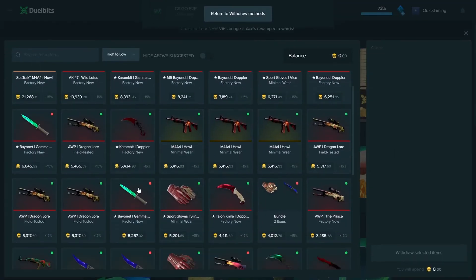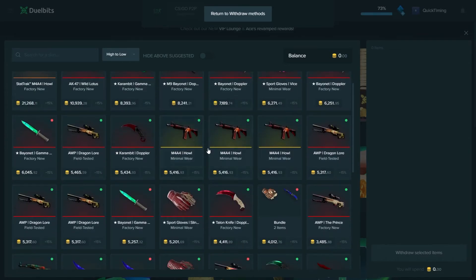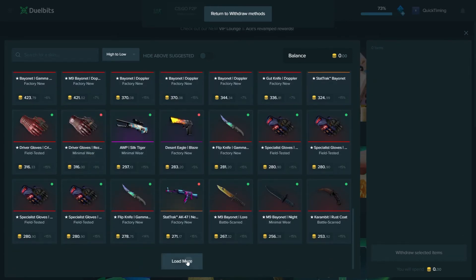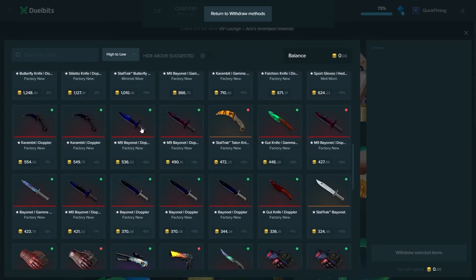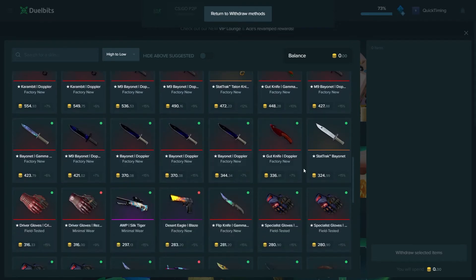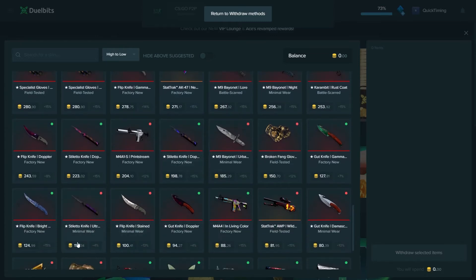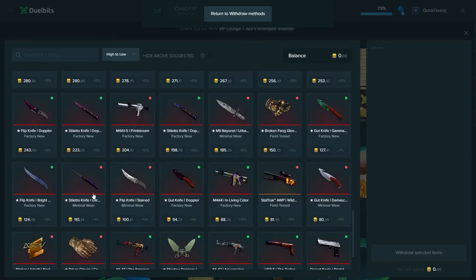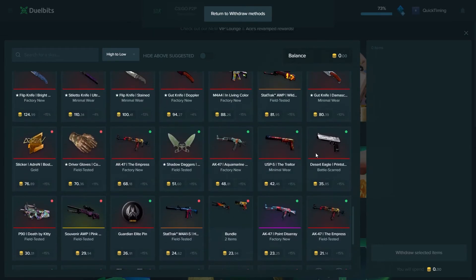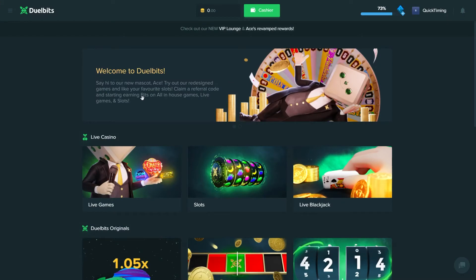If we head over to the Withdraw CSGO page, they've got all these CSGO skins listed. If there's a little green icon, it means the seller is online and you can take out that particular skin at any moment. If it's red, the seller is offline. Very simple. They've got a very nice page with lots of skins and fairly fair prices. 7% is pretty normal, and if you wait long enough, you'll be able to cop a few 0% items as well. I actually purchased my Talon Knife Doppler from this page.